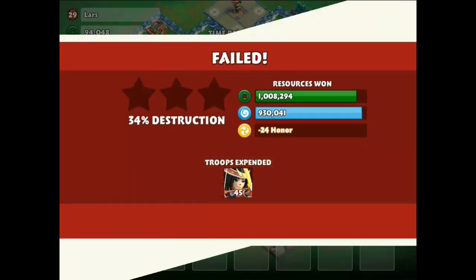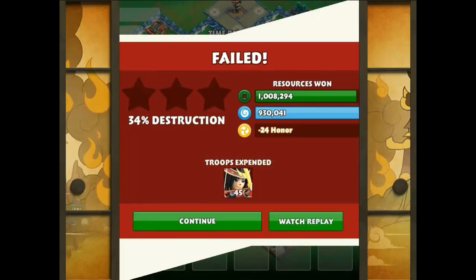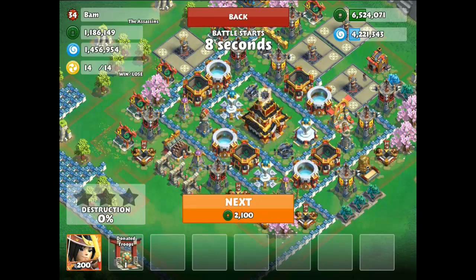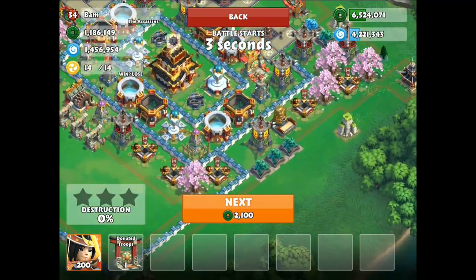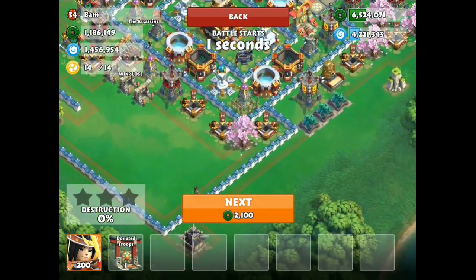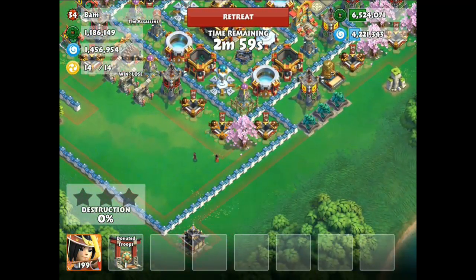Let's see the damage. I got 1.9 loot, 1 million coins, so that's perfect. I had 5.7 million before but now I've got 6.5 million coins.